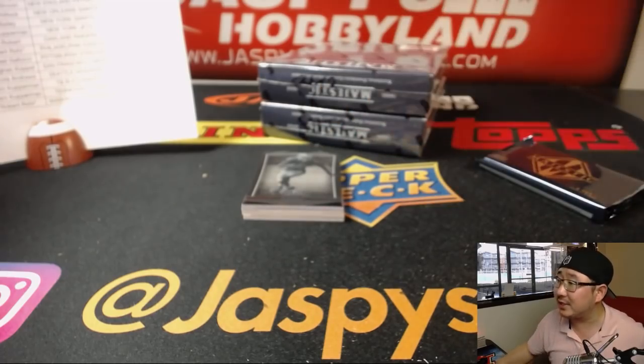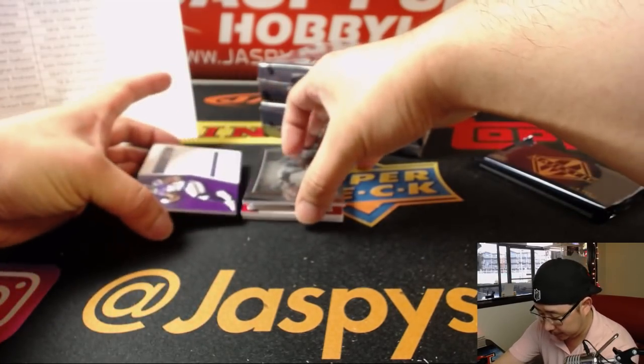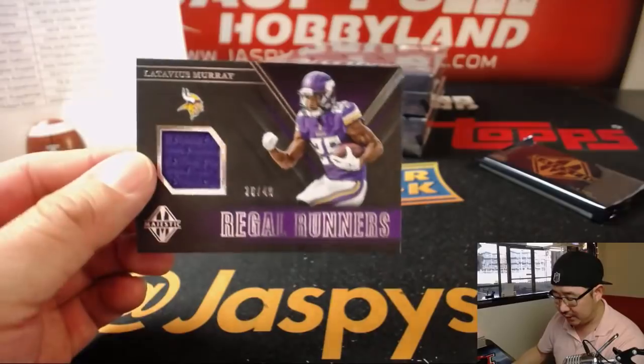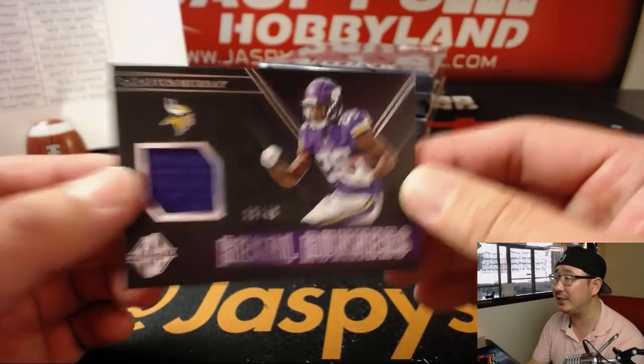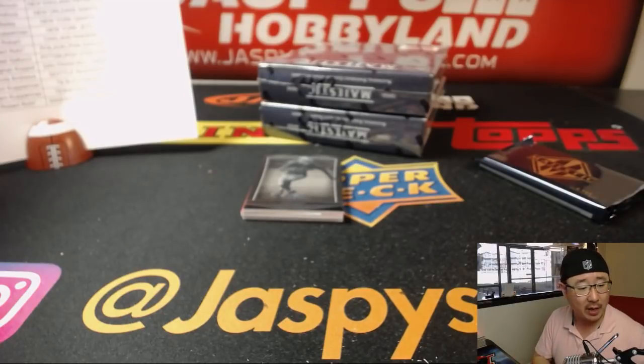Michael Crabtree of the Raiders is going to slow play some of the hits right here. Good luck. First one is 26 out of 49 — Regal Runners, Latavius Murray. Vikings will go to Mark Bellinger.